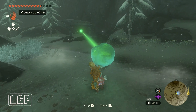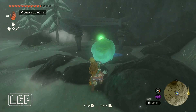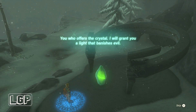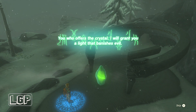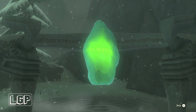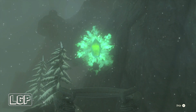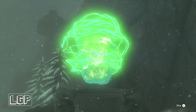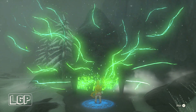As soon as you defeat it, all you need to do is put the crystal on the pedestal — the ring it slots into — and that will bring the crystal out and morph it into its frame. Then just go inside and pick up what's in the chest. The quest is the shrine quest, not the chest itself — the chest is just the reward. Collect your light of blessing and you're done.